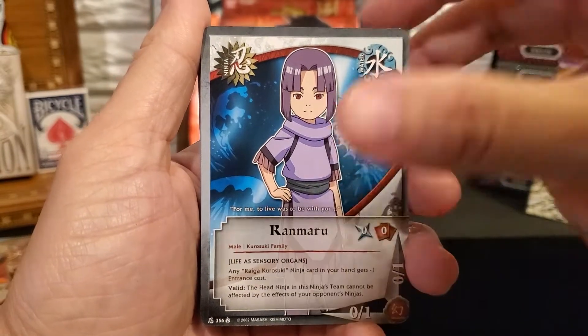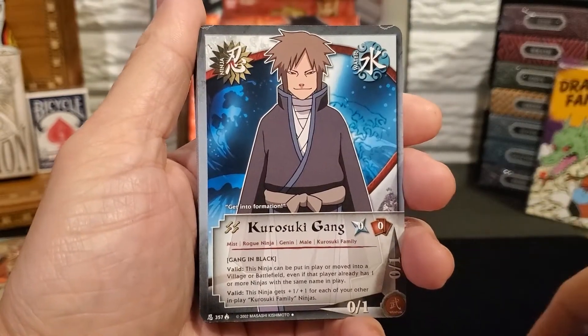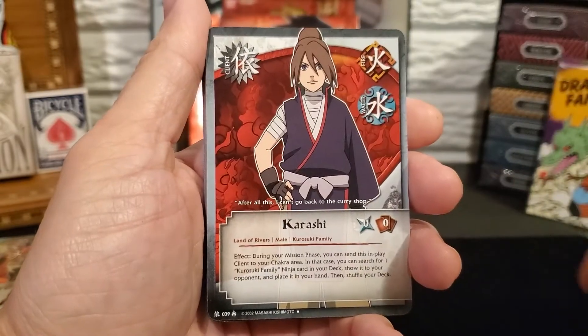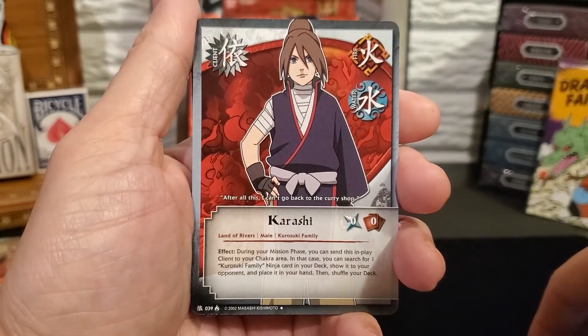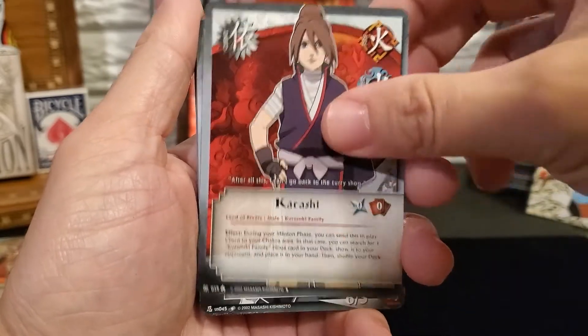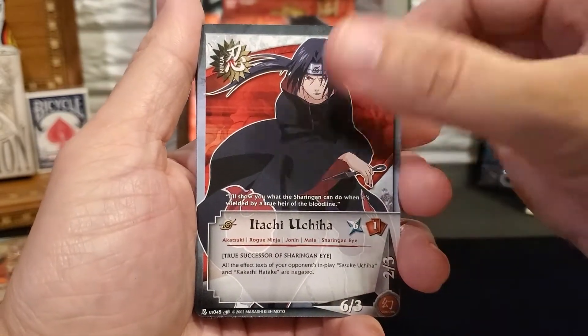Ranmaru, Kurosuke, another client, Karashi, Itachi, Ninja.